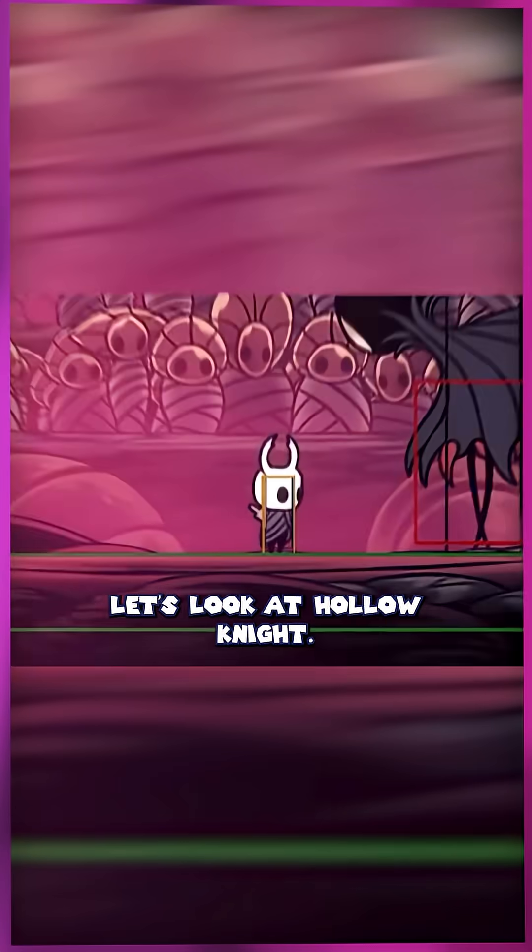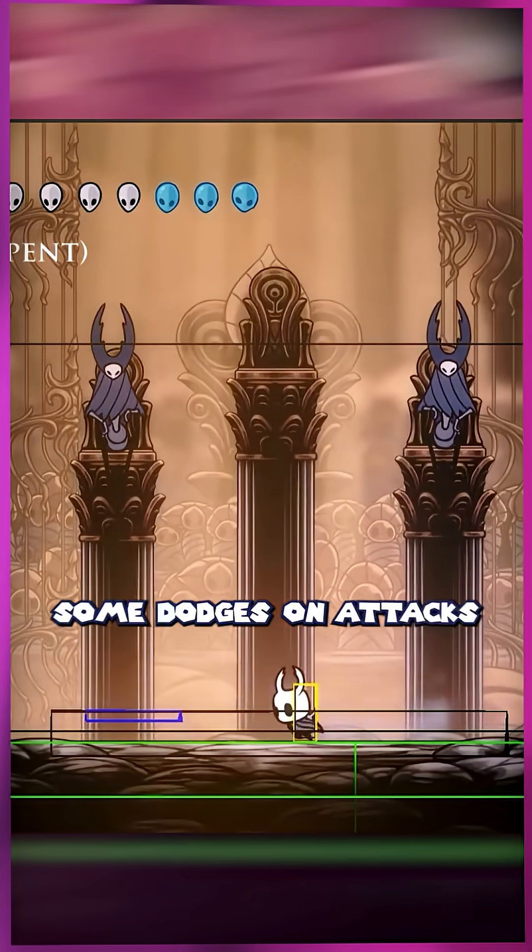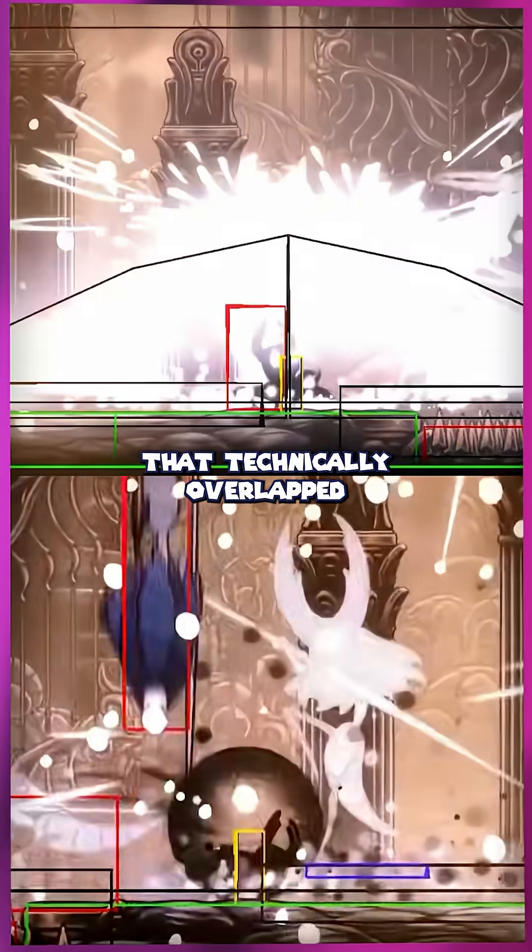For another example, let's look at Hollow Knight. Bro has like at least a quarter of his head sticking out of the hurtbox, which lets the player sneak through some dodges on attacks that technically overlap with the knight.